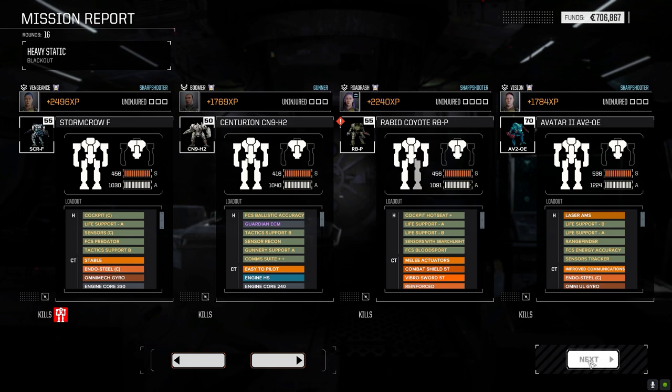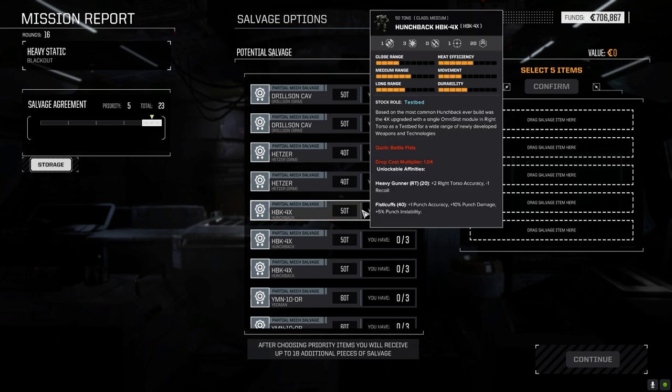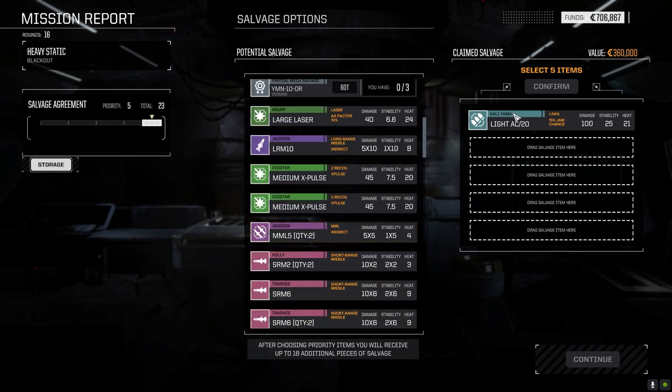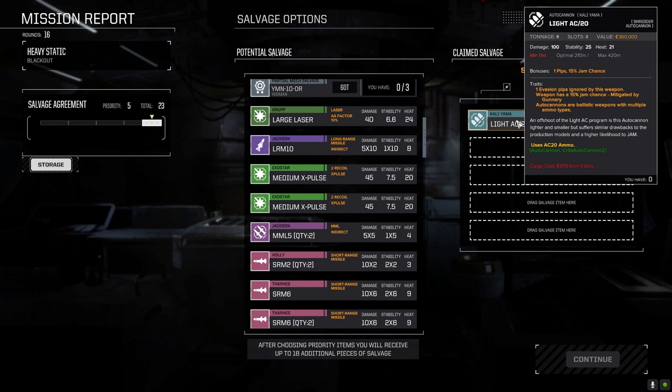I mean it was what it was — I was really hoping for more. We're getting some pretty chintzy missions at the three and a half skulls. There's the full Hunchback we could just take — the light AC 20 is there though, I think I would rather just have that. Look at the stats on this thing: 21 heat, one evasion pip ignored, 15% jam chance mitigated by gunnery which you can get up over ten — right, when you max your gunnery out with a couple of clan cockpit and fire control system that's another two, so it's 12 — only a 3% jam chance. It's jam, not misfire. Doing 100 damage at 420 meters for 8 tons — it's insane. What I would have done for the light AC 20 — maybe drop the damage to 70-75 but give it an extra 60 meters range or something.